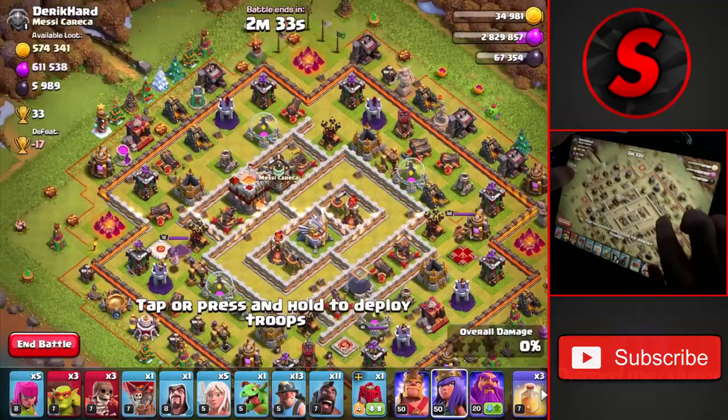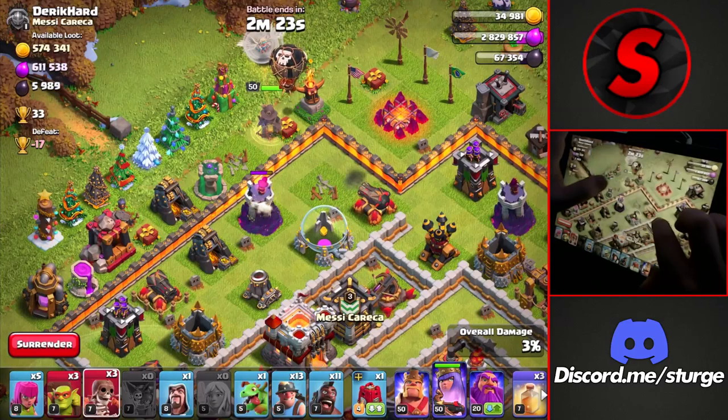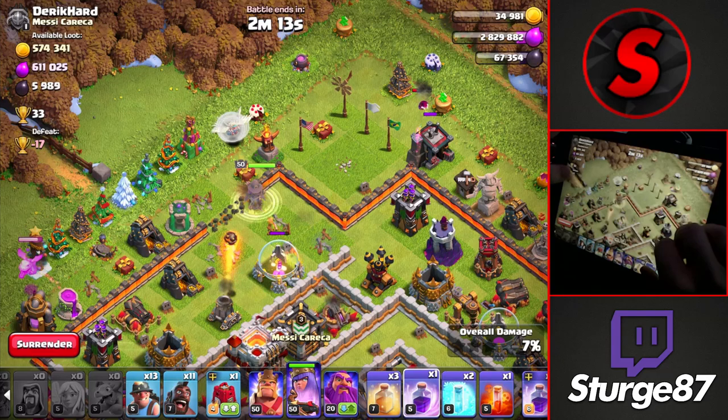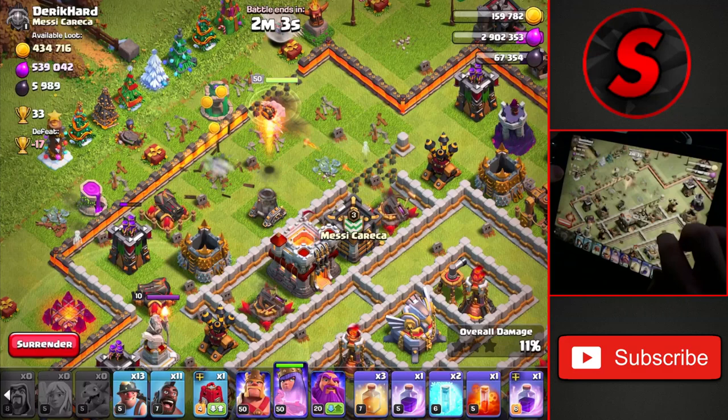The first attack of the day is a Town Hall 11 with 600,000 of each resource. I usually want to check the clan castle first to see if there are any troops inside, and I'll also go for the town hall to get that extra star bonus — which is available since I haven't attacked on this account in a couple of days. We're wall breaking in and funneling the queen into the base with funnel troops on the outside. There are no clan castle troops, which is good.